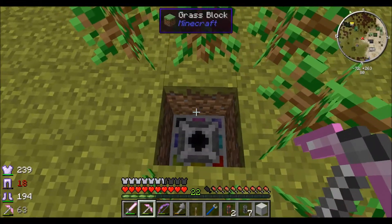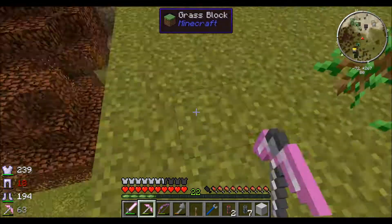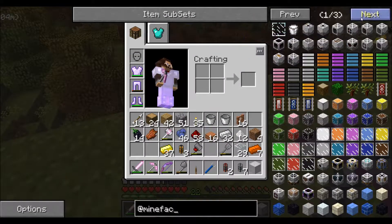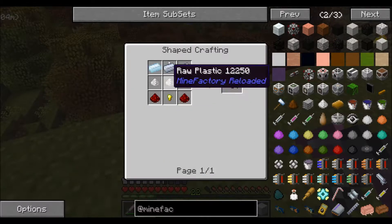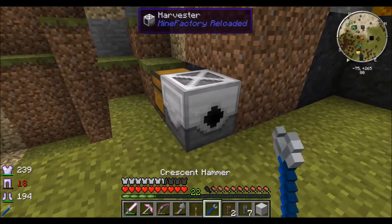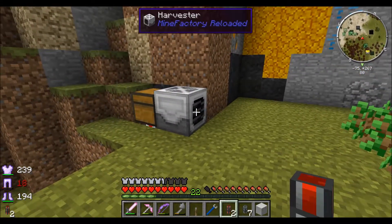We don't have many saplings right now, but I'd like the farm to extend to the edge, which I believe needs an extra 3 range — an increase of 3 which uses tin. So we need plastic, gold, a gold nugget, redstone, and tin. We'll probably need to do the same range increase for the harvester and orientate it the right way.